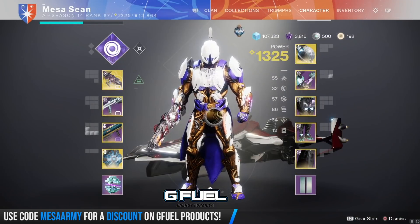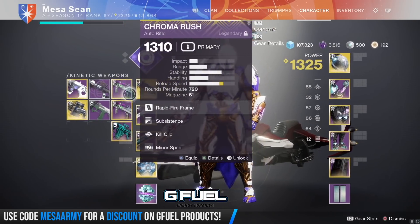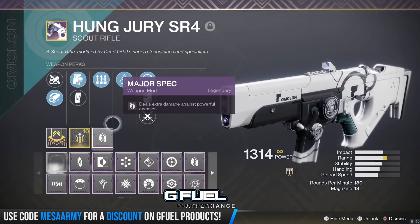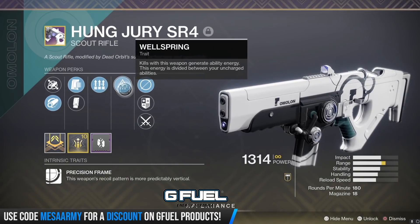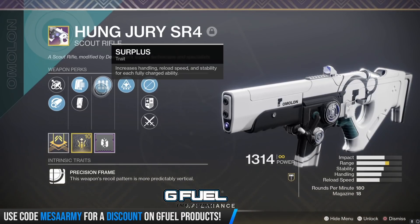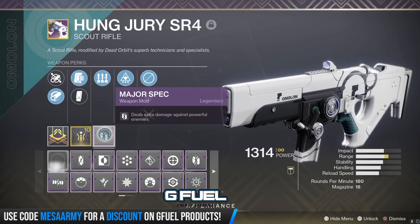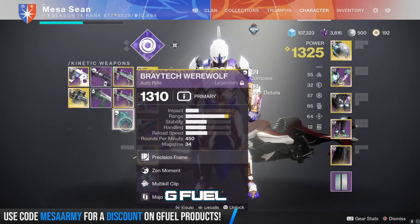Before we move on to the Warlock and Hunter, let's talk weapons. Normally for anything with anti-barrier I was using Nightwatch, but I finally got three Hung Juries and this is the best one — it's got Wellspring and Surplus. Kills with this weapon give me Ability Energy. With Surplus, when your abilities are fully charged, this thing reloads really fast, it's very stable, and you've got snapshot handling on it. I Masterworked it and it's got lots of range. I put Major Spec on it. So for a Kinetic, it's going to be that or maybe Brightech — I love Brightech. You can grab it from Collections. It's Masterworked, it's got Zen Moment and Multi-Kill Clip, and the range on it is great. If you got it from Festival of the Lost, go grab it.